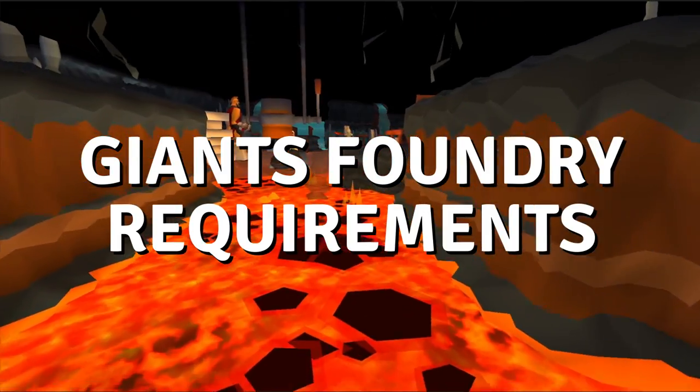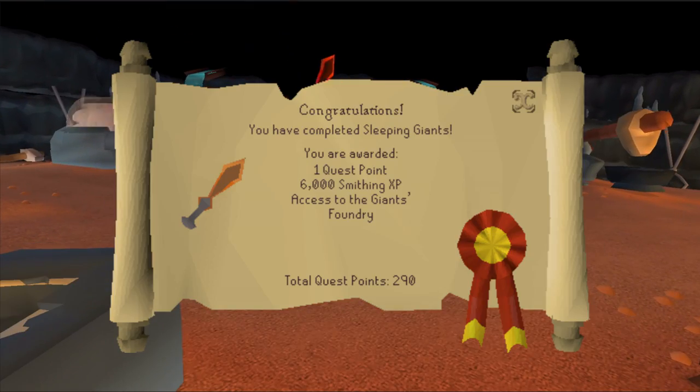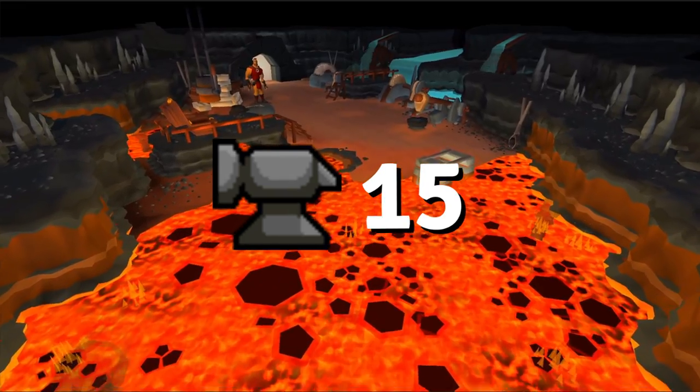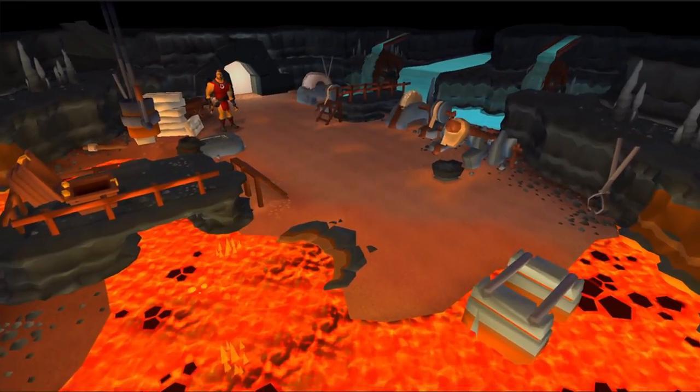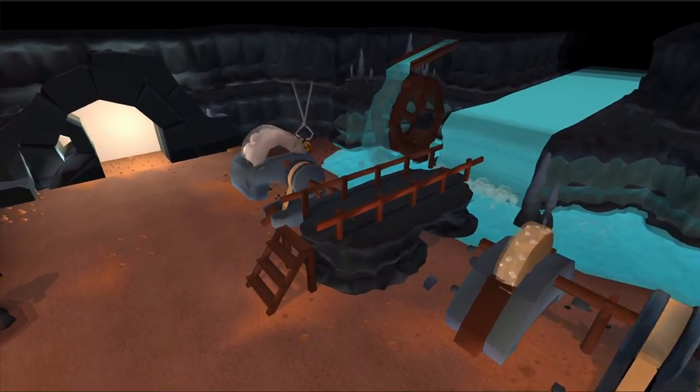Giant's Foundry Requirements. Participating in the Giant's Foundry minigame requires you to complete the short introductory quest, Sleeping Giants. The quest itself requires level 15 smithing as well as a small handful of common items. In addition to this, you'll need a smithing level high enough to smelt the materials you'll be using.